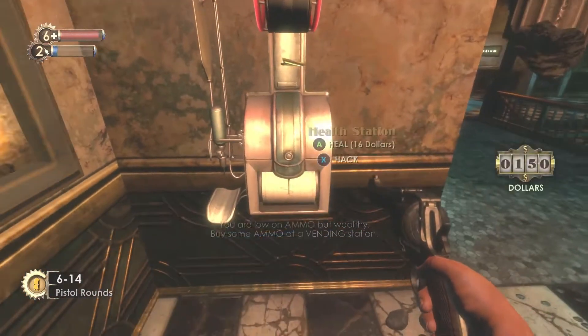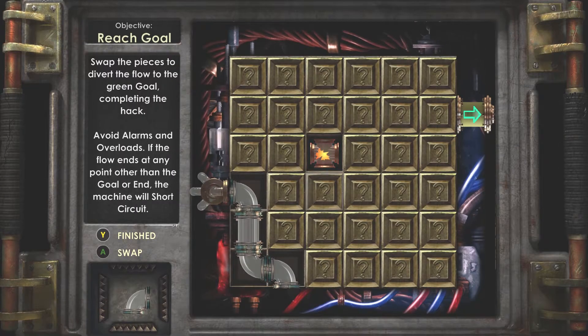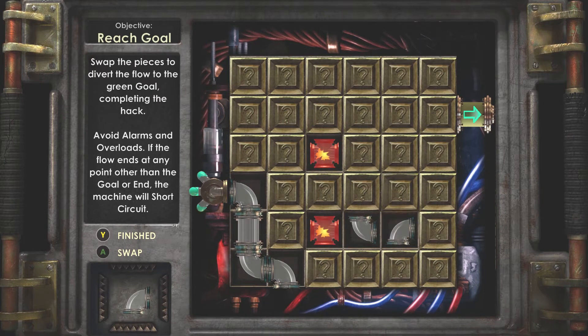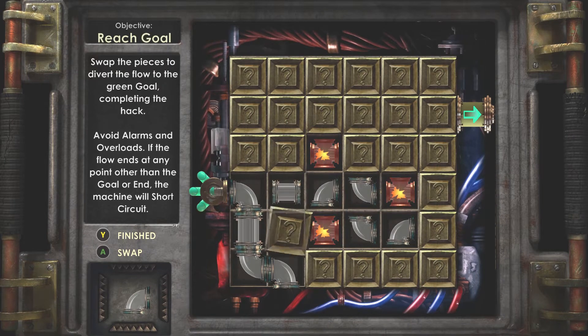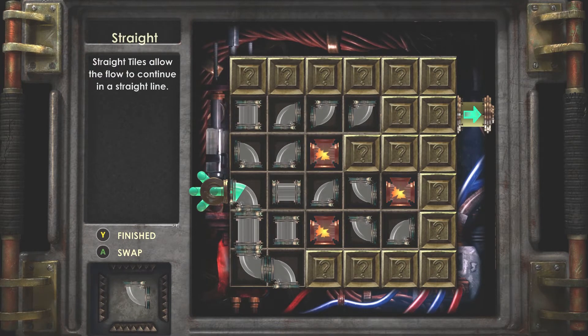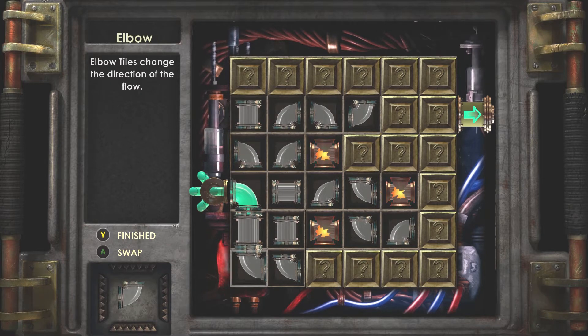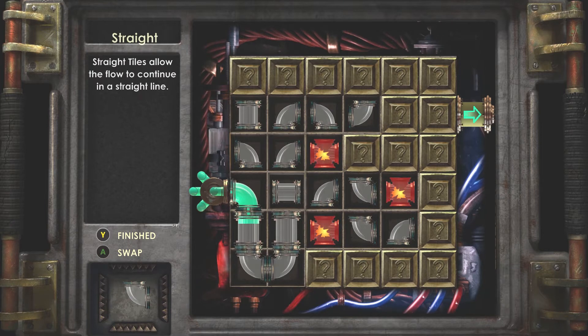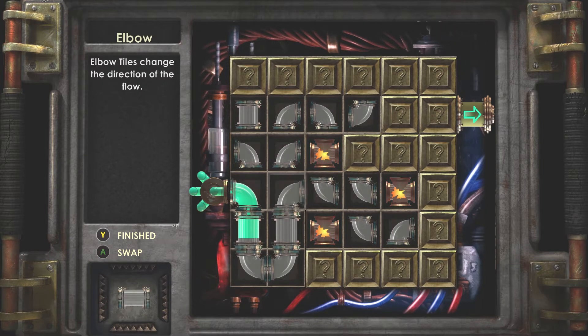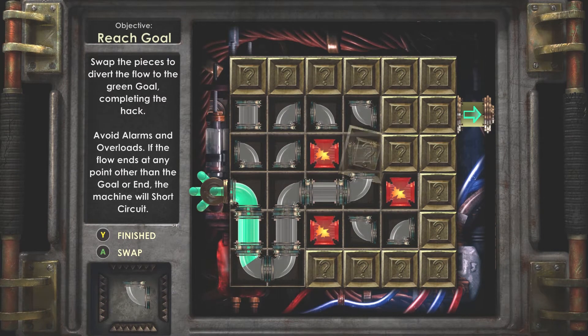Here's another pipe hacking puzzle. The broken spots — you can't route pipes against those or else it just ends. You want to reveal as many tiles as possible. Switch this to here, and then this to here — got it.